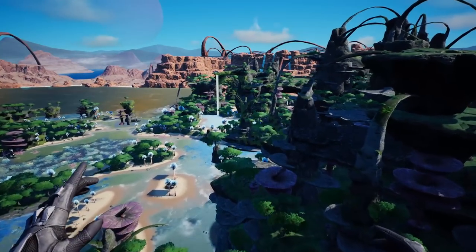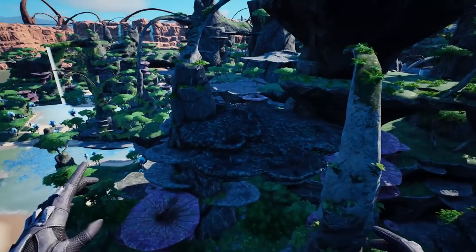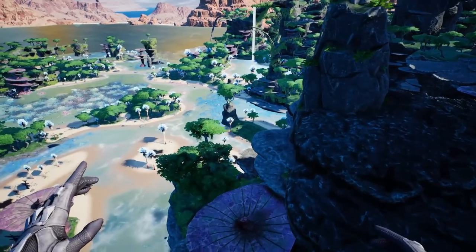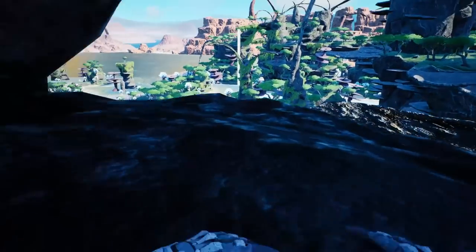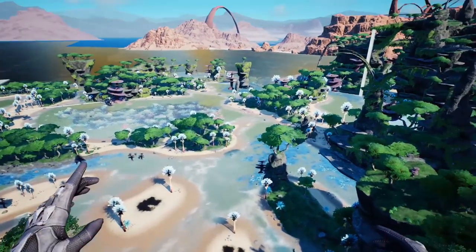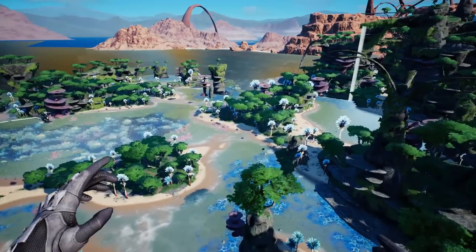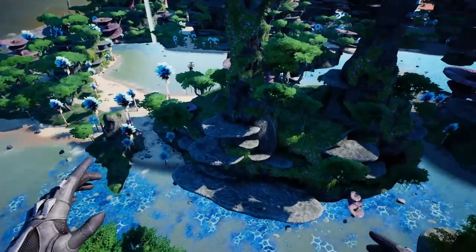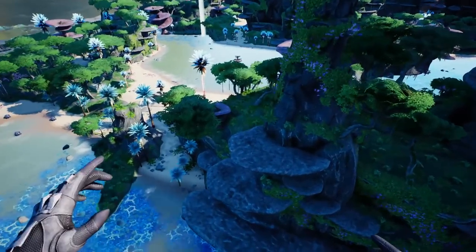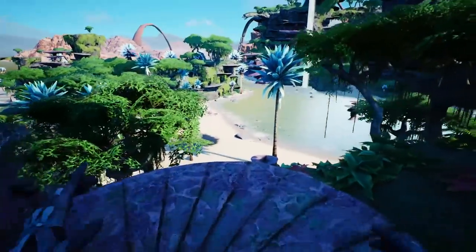We're going to look at new weapons, new enemies, and the new map - that's what we're going to be looking at right now as I'm just droning away. We are going to go through all the weapons and all of the enemies and all of that stuff in this video. So sit back, relax, and enjoy the ride - you'll be caught up on what's new in Satisfactory Update 6.